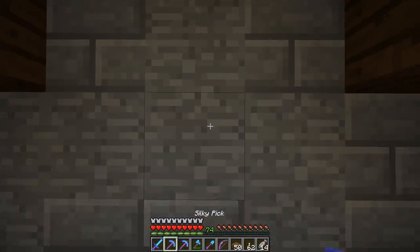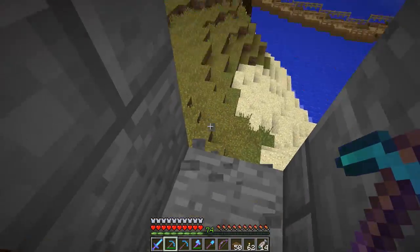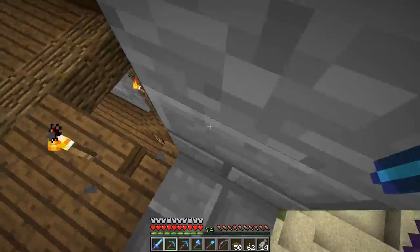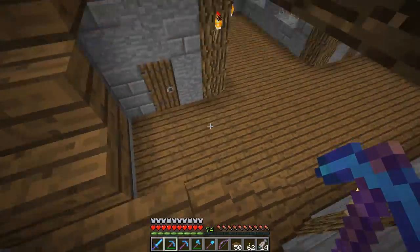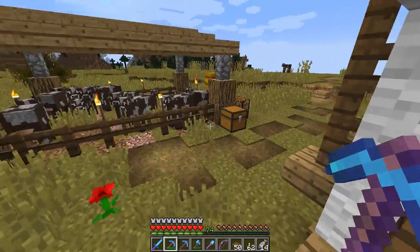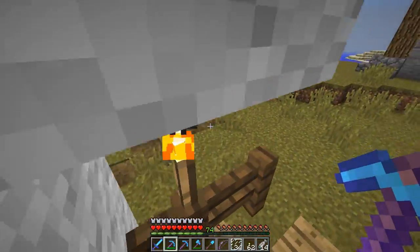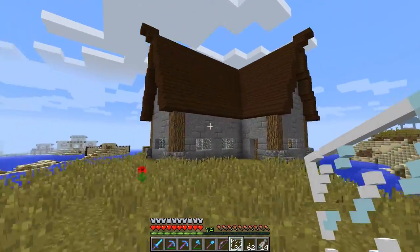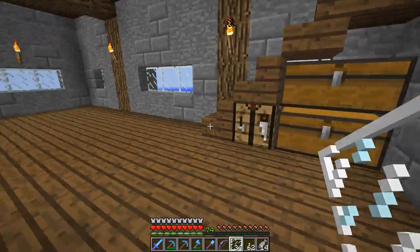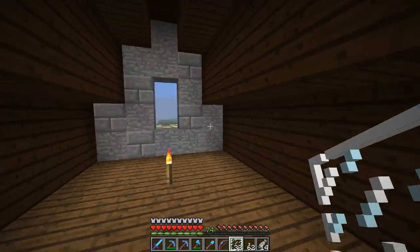So then we've got this area up here, which is great — we'll do stuff with this space. We'll put some windows in here, we can put them in all of those and make them two-high windows all around. I think that makes the most sense. We're using just glass, right? So I need six glass panes. We'll grab those and go ahead and put those in — that'll help break up this wall a little bit.